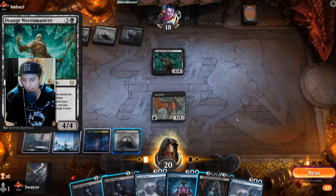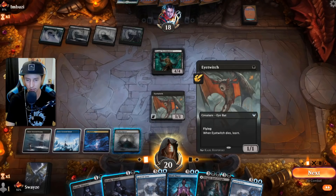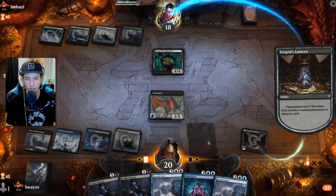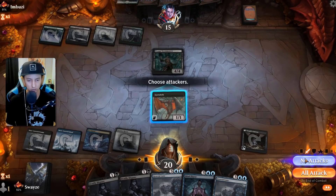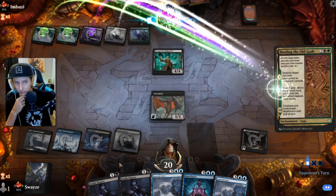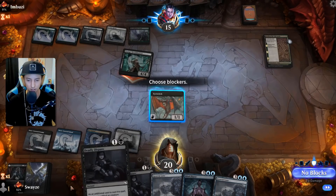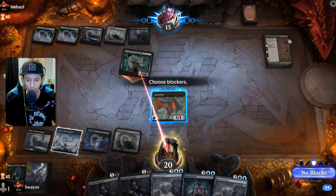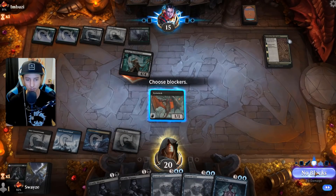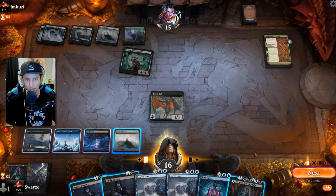If a non-token creature opponent controls would die, it gets exiled with an ice counter — so I can't remove things directly. But I can activate the Lantern and hopefully our opponent starts discarding. Part of me wants to go block here and dig for another land to make sure I hit my Mind Flayer and steal the Necromancer next turn. I could get some cards with the Dispute — let's just take it. We get another Lantern.